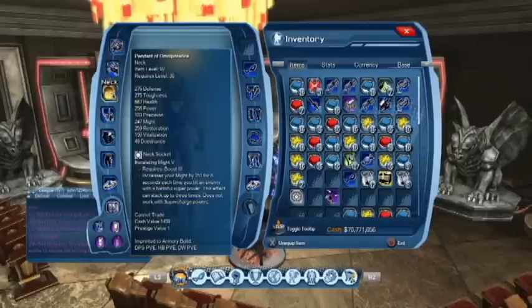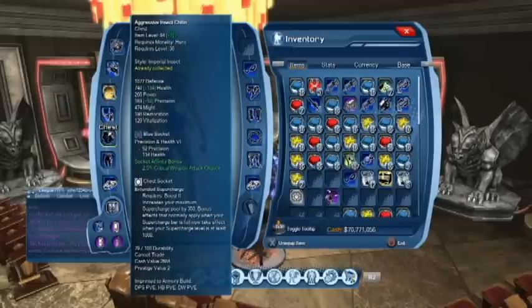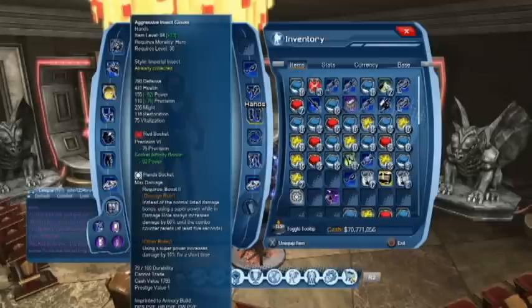The new one for escalating might pretty much makes it so you have 100 more might, and every time you hit a superpower it gets 180 might for six more seconds. The back, chest, and feet are all the same.